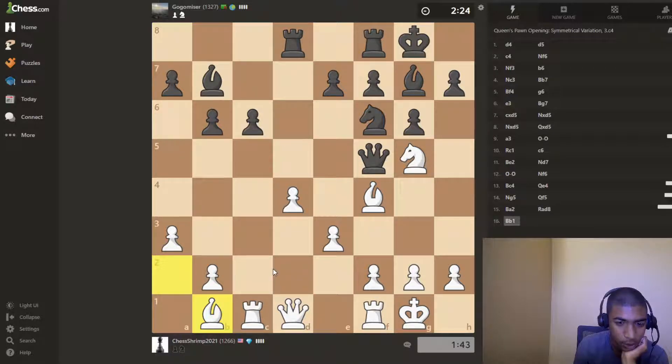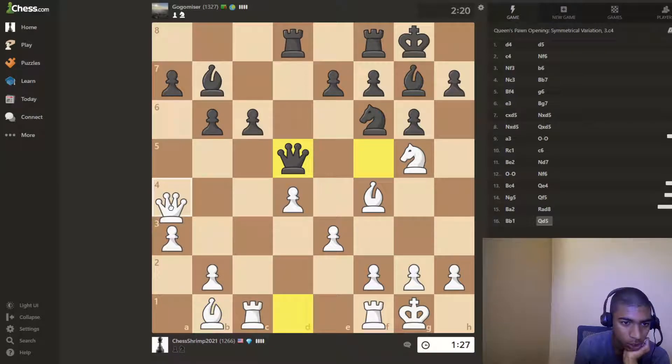Bishop b1. Oh, bishop to a2 is no longer possible — that's an idiotic move by me. Let's see — queen here, going after the a7 pawn. Okay.